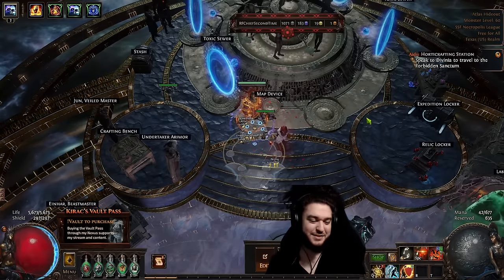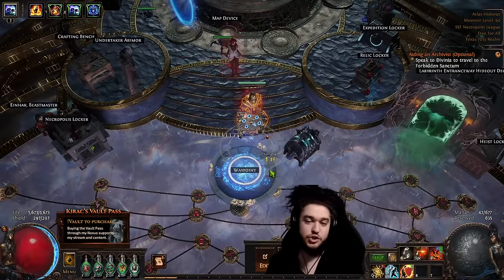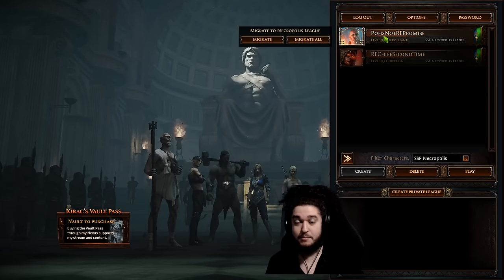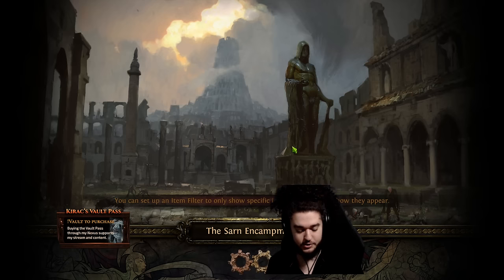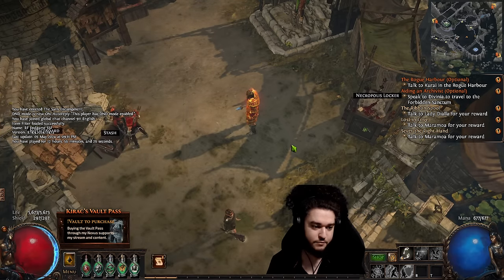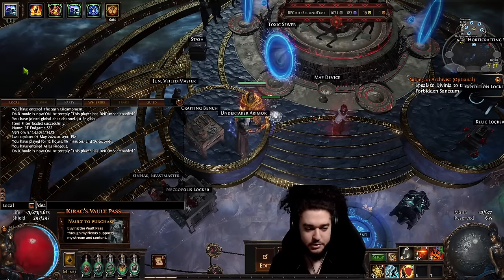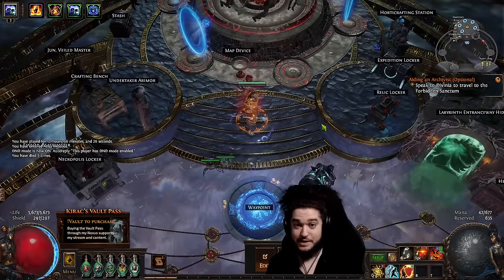Hello and welcome everyone! Today I wanted to go ahead and update you on the Righteous Fire Chieftain in SSF. This is the same SSF environment as my Ball Lightning character, so this is the second character in this league. The character has been played for about 12 hours — roughly two days of progression — and we're currently level 93 with a couple of deaths from running some really rippy maps, and the character is blasting tier 16.